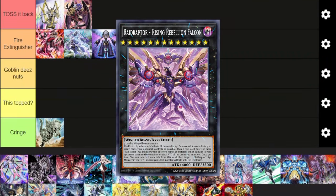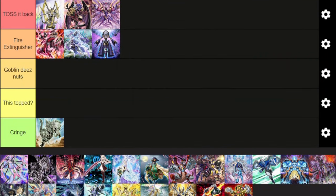Next up, Raid Raptors — honestly a very good rogue deck, probably one of the best rogue decks in the game right now. It's insanely strong. The new support it got in Phantom Nightmare actually pushes this deck so far ahead of the competition in terms of rogue decks. It can play through a bunch of hand traps, it can run a bunch of hand traps, and it ends on towers.